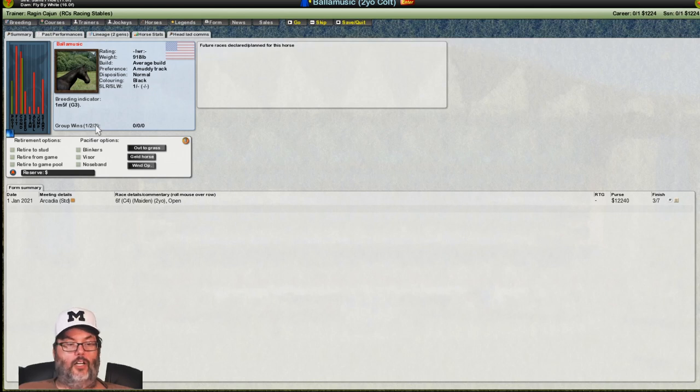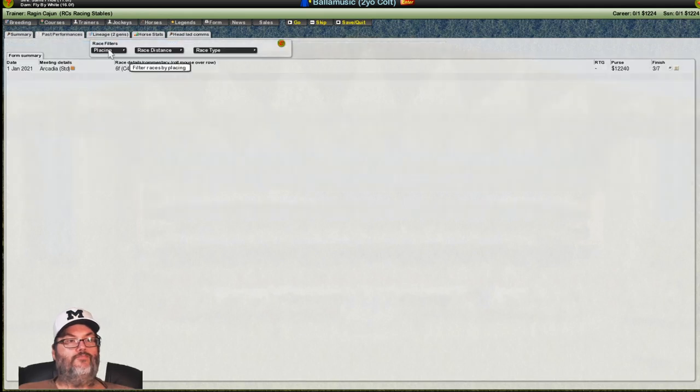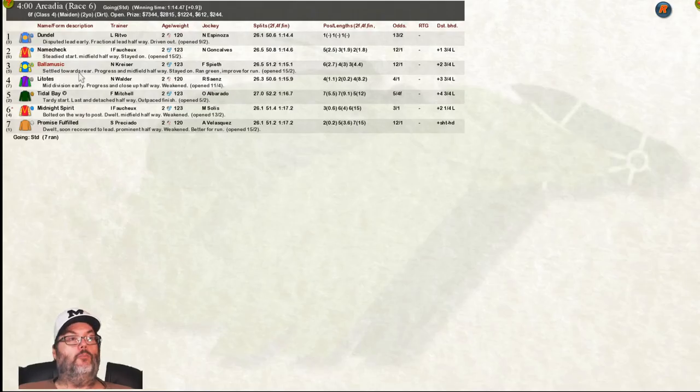This guy's going to be racing nag races out in the backwoods. You can look at their past performances — he ran a six furlong race, it was his maiden race. We learned last episode that's the first race they run. It was for two-year-olds and he finished third out of seventh and won $12,240. His form: settled towards the rear at the beginning, progressed to midfield halfway, stayed on, ran green, improved for run. He opened at 15 to two for betting purposes.